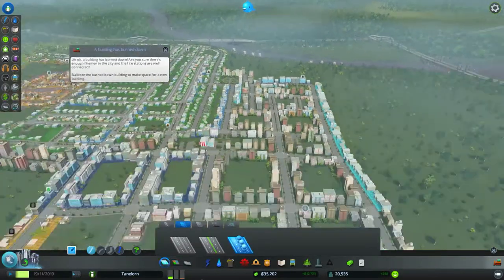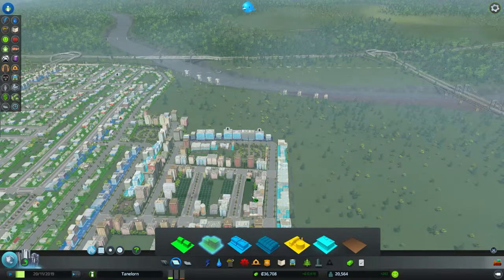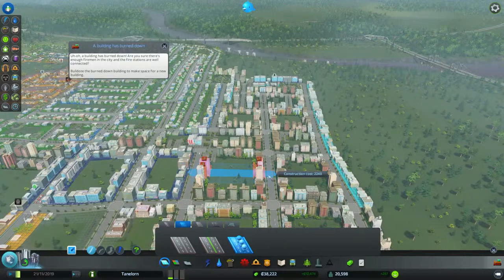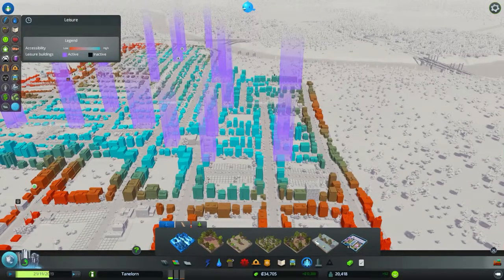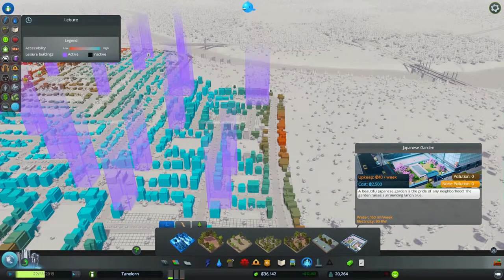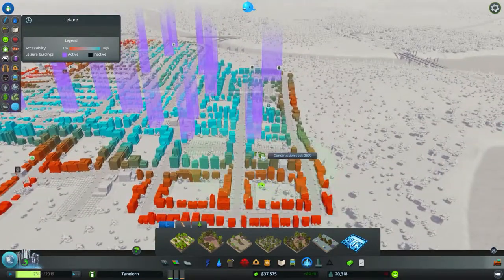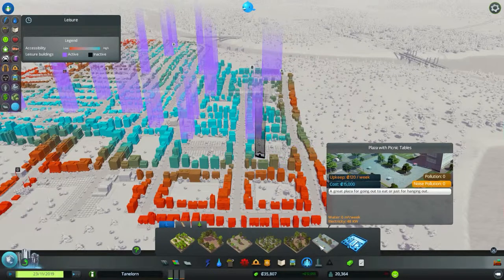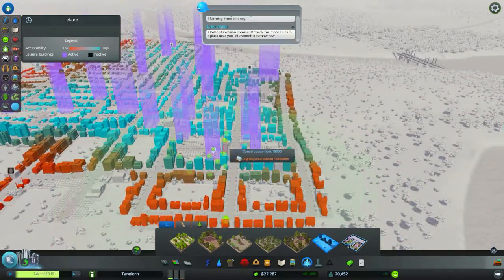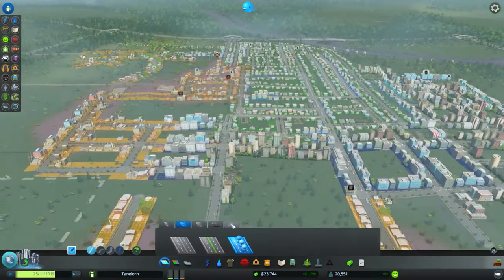J'ai bien entamé mon fric, encore une fois. Il faut que je pense à mettre des petits parcs. On va densifier, en parallèle on va mettre un ou deux parcs pour améliorer tout ça. Japanese Garden — je ne connais pas ça. Les gens sont déjà assez contents en fait. Je vais détruire des bâtiments, on va encore densifier. Je m'occuperai d'eux un petit peu plus tard. Là, 20 000 plus 11 000 par mois — ça file bien.